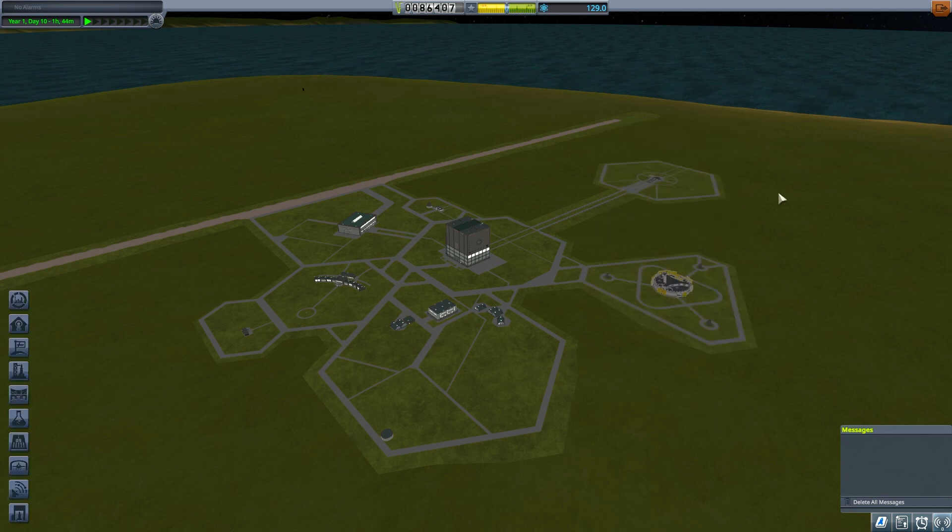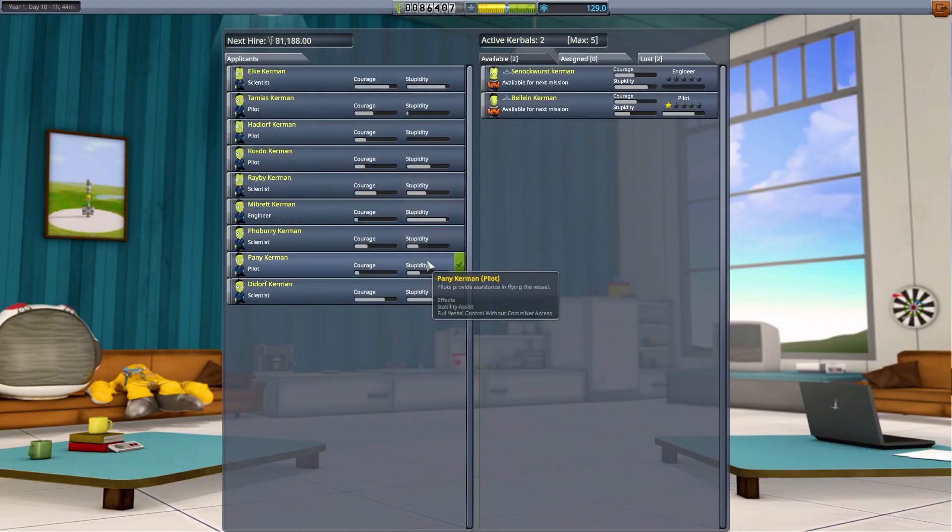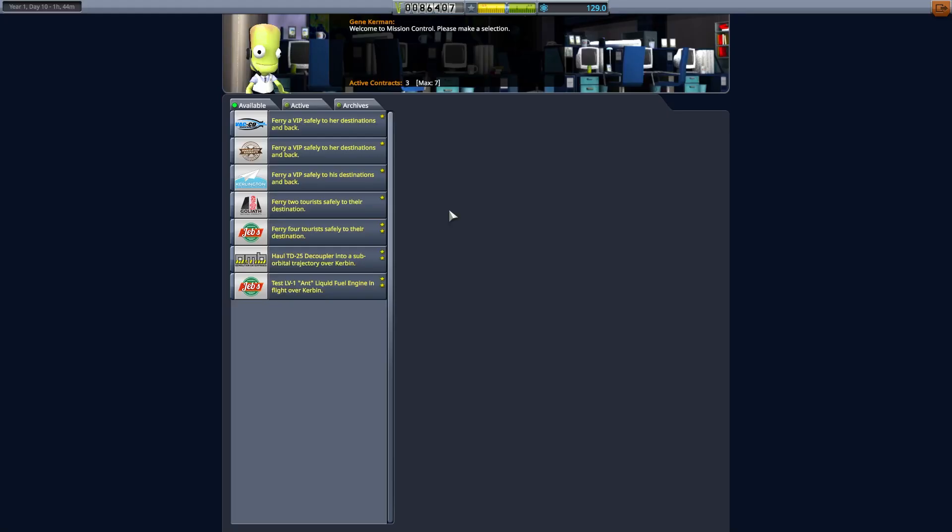We're getting maneuver nodes — we're just not having a debate about that. How much are these now? Oh, we could actually afford a new pilot. Is there anybody that's really good — perfect courage, no stupidity? Not good enough. What have we got mission-wise?